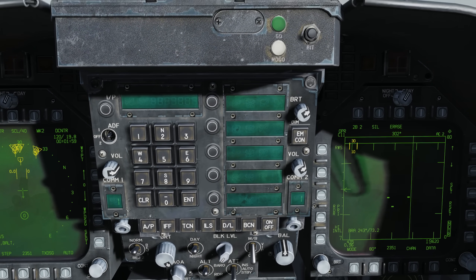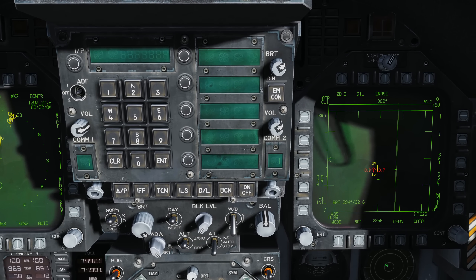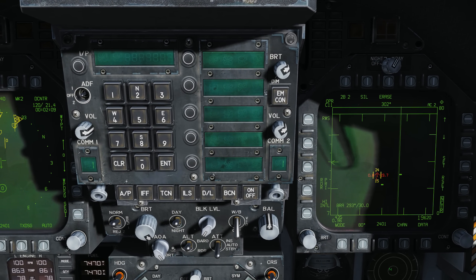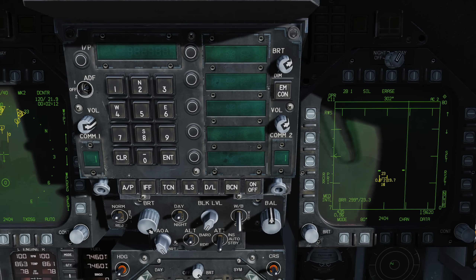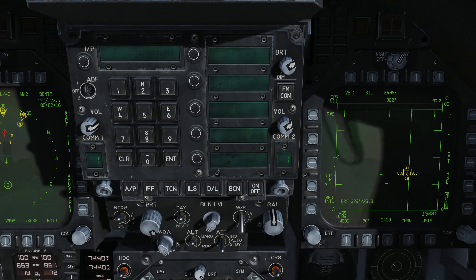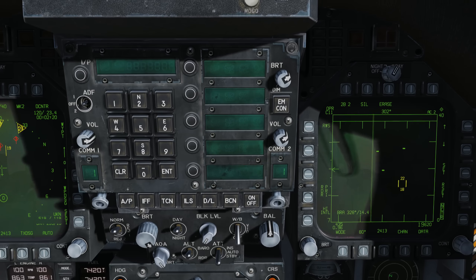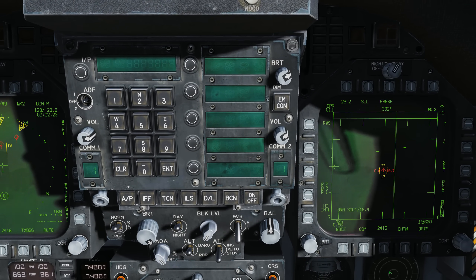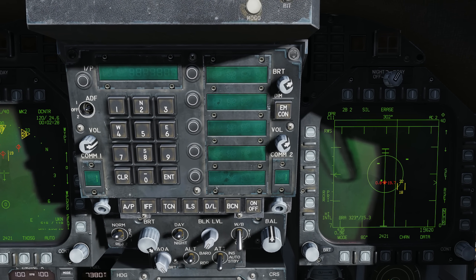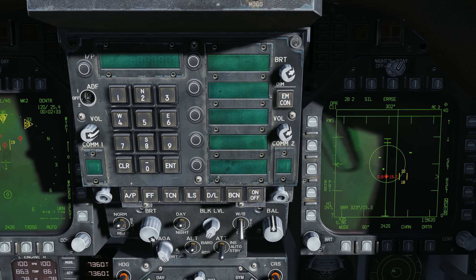The cool thing is we can place the TDC over a target and get the track file now — its Mach, altitude — and it automatically mode 4 IFFs it. We can do this for all three, one at a time. It's called a target under cursor, or TUCK. We can then TUCK and then designate, and this becomes our LNS — our launch and steering target — which also gives the weapon launch acceptable region for the selected weapon.